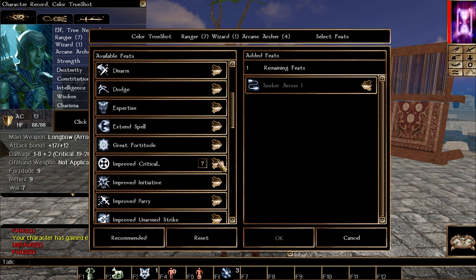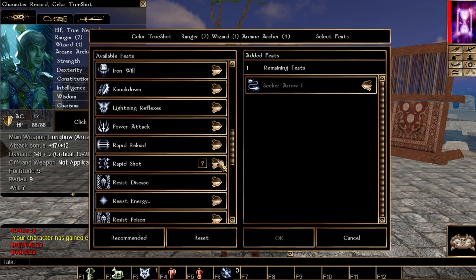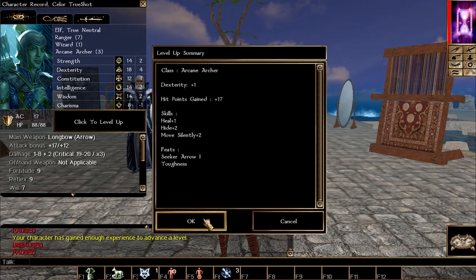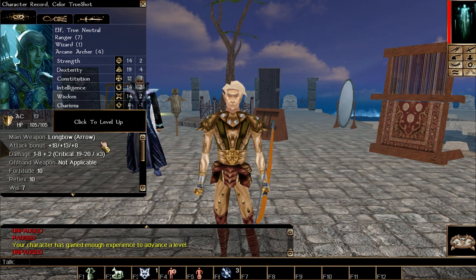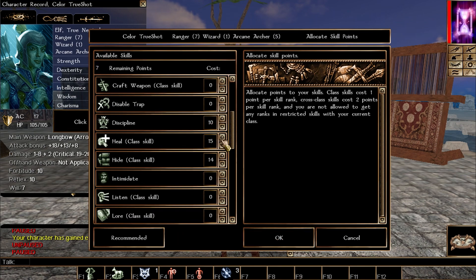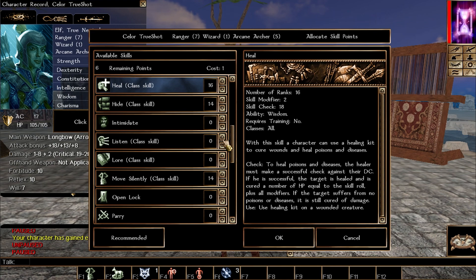Keep picking the same skills each level: heal, hide, move silently, and optionally persuade. Next up for feats, I'm taking Toughness to add some hit points, which is a really solid feat. We'll keep leveling the arcane archer.